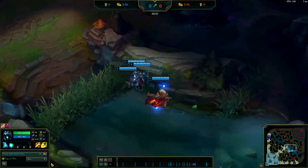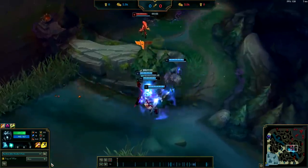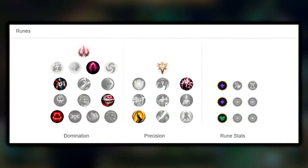The first thing you want to do is make sure you have the right rune page. For your runes on Karthus, please don't take Predator. That was only a thing for a very short amount of time with the Karthus new boosting strategy. If you are playing normal Karthus jungle, always take Dark Harvest, Cheap Shot, Eyeball Collection, and Ravenous Hunter.